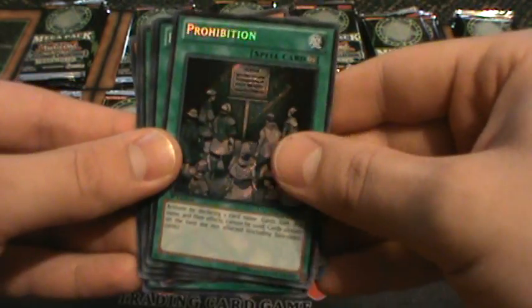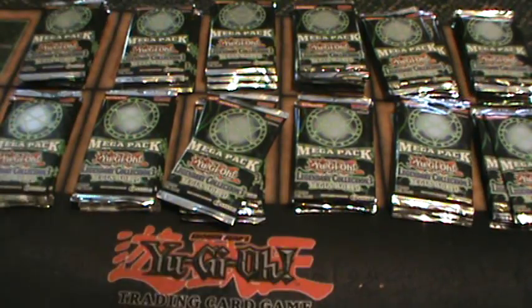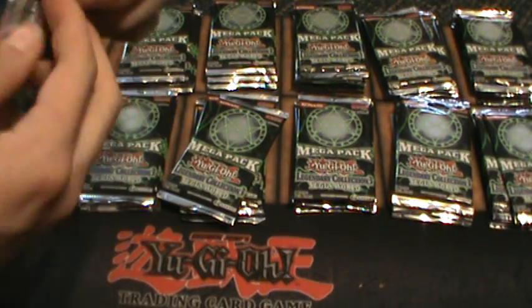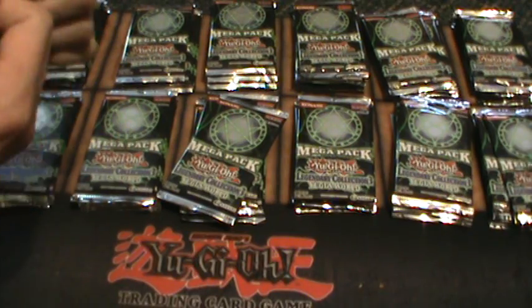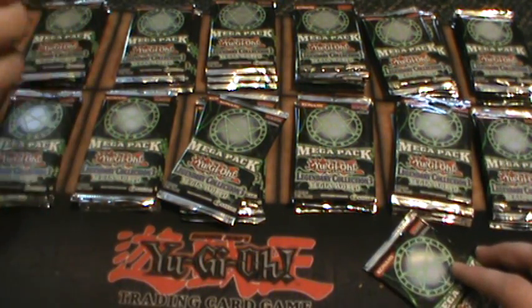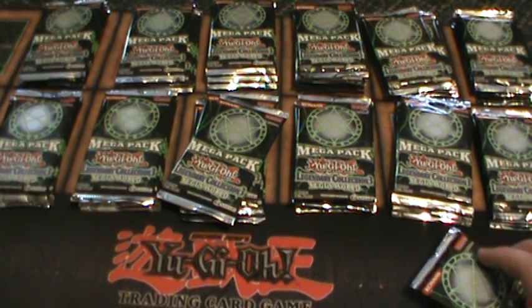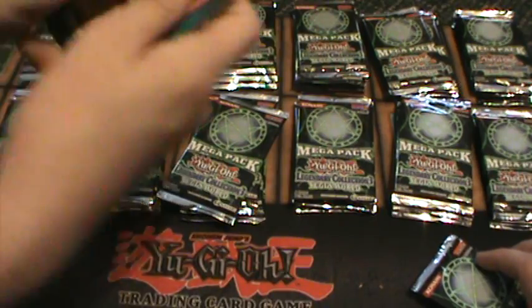Skull Servant Ultra Rare, Secret Prohibition — I really like that. Super Efficer. There's some plastic shield that is keeping me from getting to the card. We got it — invisible force fields, a minor setback.